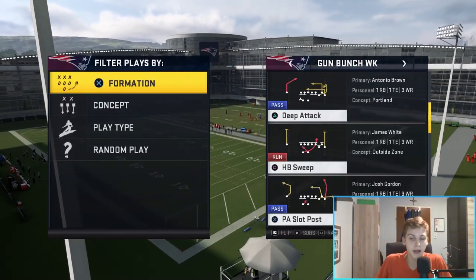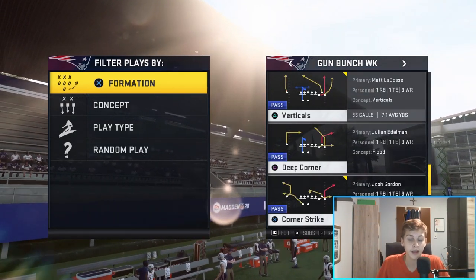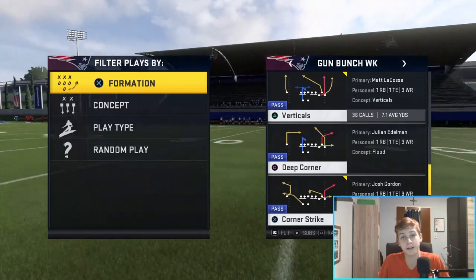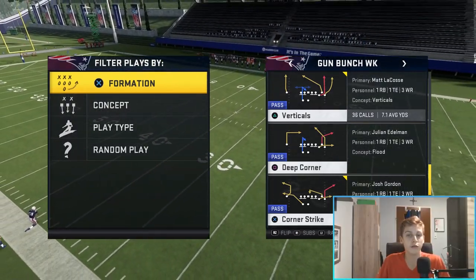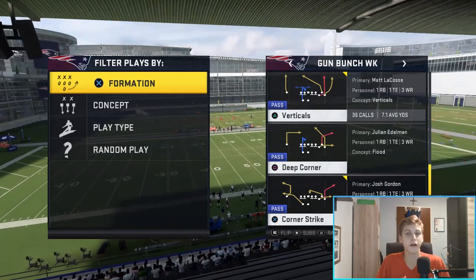Thanks for clicking on this video about the West Coast Offense, and more specifically the Gun Bunch Week Offense. I'm going to show you one play: verticals out of the Gun Bunch Week formation, which you probably know if you play Madden extensively. It's one of the best plays in the formation, and I'm going to show you how to put the best route combinations on the field. I have three route combinations for you today and they're all fire.